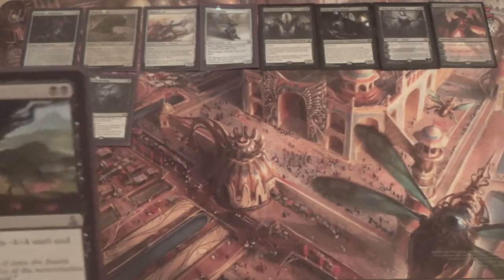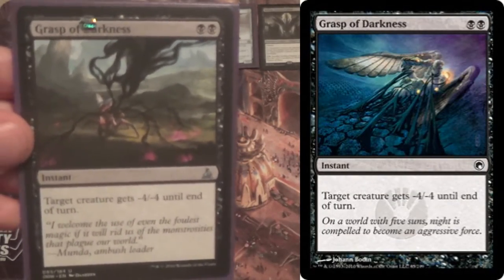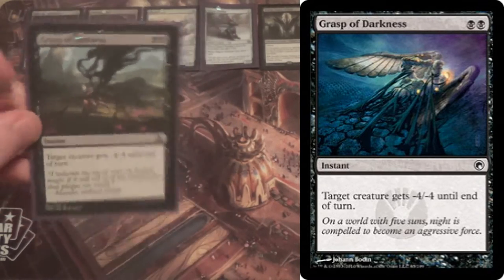We have 4 Grasp of Darkness — minus 4/minus 4. It deals with the Smuggler's Copter, deals with Caryatid, and deals with a lot in this format. Very simply.